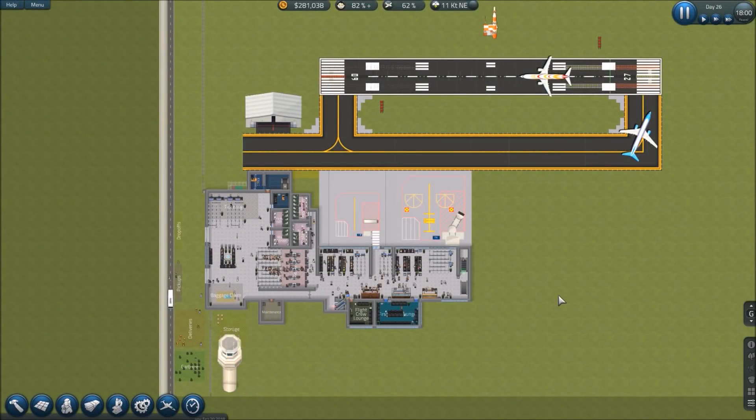Howdy folks, A-Train here with you for another episode of SimAirport in early access. This is our tutorial series where we're taking a look at multi-level terminals and the new baggage system on the edge server. This is not available on the general server yet. If you're seeing this in mid-to-late February and it's still on edge, go into your Steam library, right-click on SimAirport, select Properties, go to the Betas tab, and select the edge branch from the dropdown. It'll download some additional code and you'll be able to check it out.